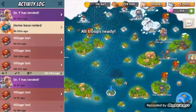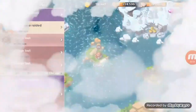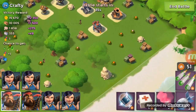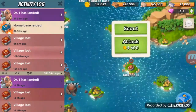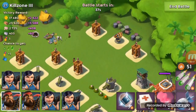Let's go into the next raid. My base has been raiding. Crafty — let's go for it. Whoa, that looks scary. We'll do that one later. Anyways, Killzone 3! Oh buddy, you're about to get taken out.